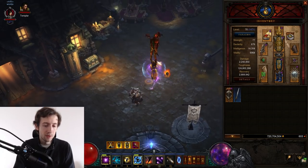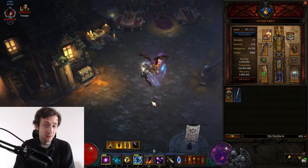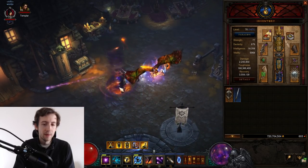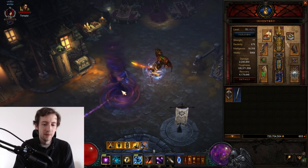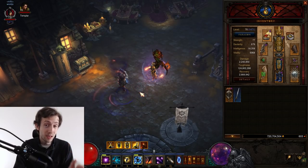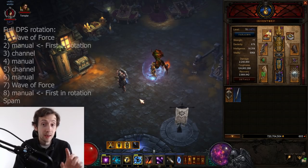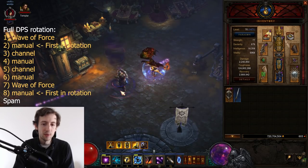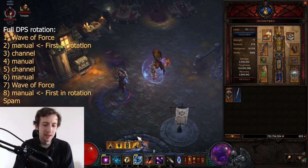If you really want to optimize your DPS, you also include Wave of Force Arcane Attunement, which snapshots 4% extra arcane damage onto your next twister. You wait for mid-Fire or start of Lightning, cast it, then get three twisters, five, then cast Arcane Attunement again at six, seven, eight, nine, ten. The third rotation is already useless because arcane will be over. But you can have two fully stacked sets — ten twisters out — during your arcane rotation. I'll show this: start Arcane Attunement, then twister, channel, twister, channel, twister, Arcane Attunement, twister, channel, twister, channel, twister — and now we have ten twisters out for the entirety of the arcane rotation.